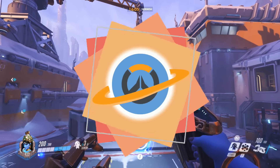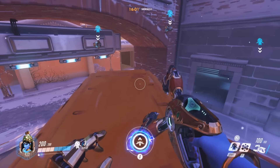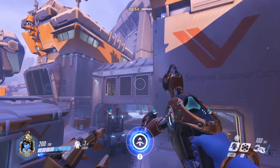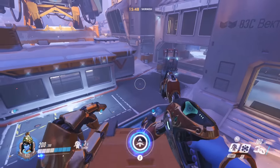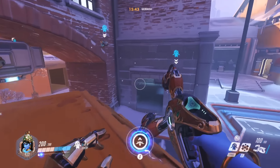When playing as Symmetra on Volskaya Industries, I like to either defend the right side, the left side, or the point. There are some cases where I also play point B, but those are just rare cases. It works, but it's not as good since you don't get the full potential of your teleporter. So let's begin with the right side.